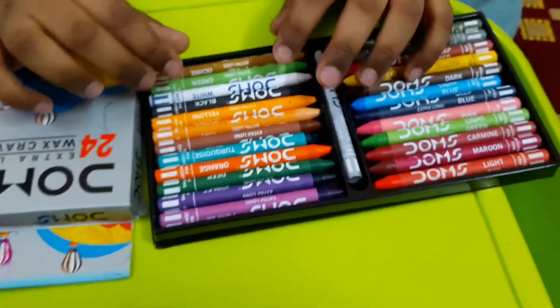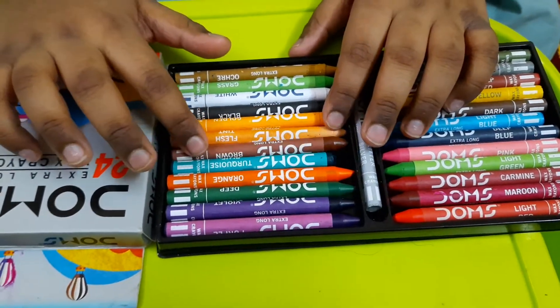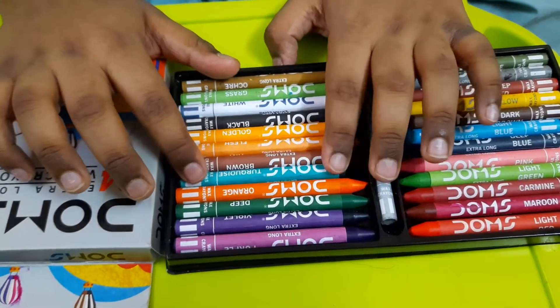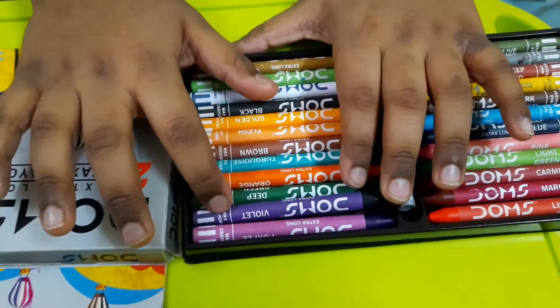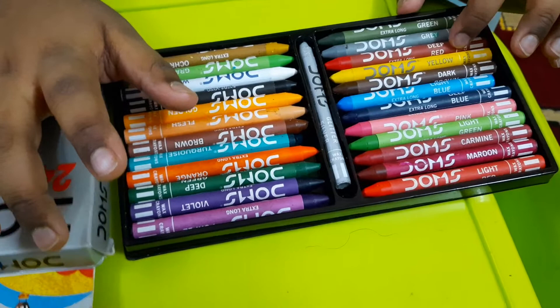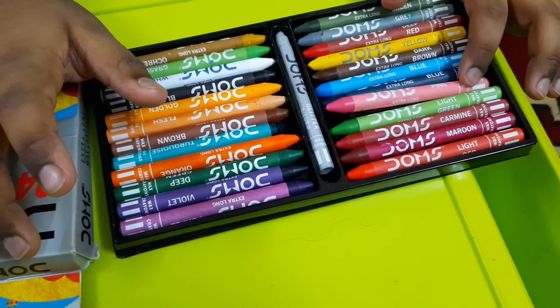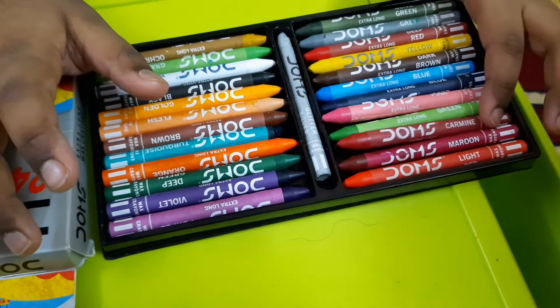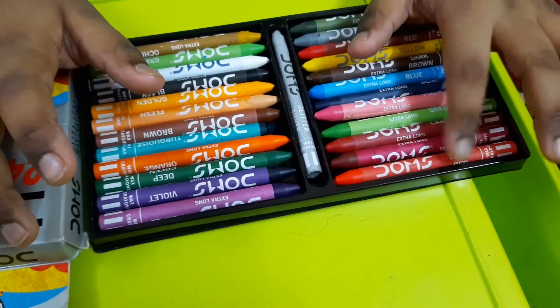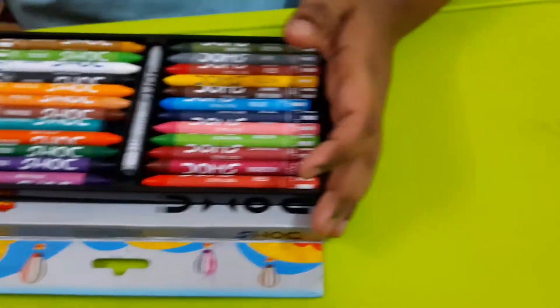Look — this yellow, grass green, white, flag golden yellow, fully still brown, dark brown, turquoise blue, orange, deep green, white, purple, olive green, gray, deep red, yellow, dark brown, light blue, deep blue, pink, light green, caramel, maroon, light red. Now let's take a look at the shades — which shades?